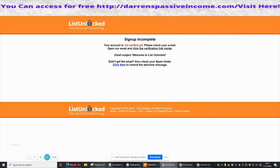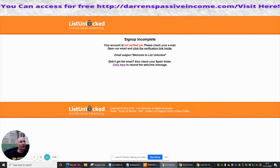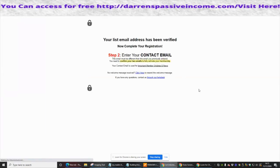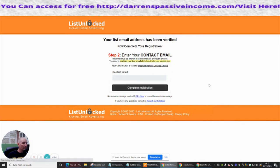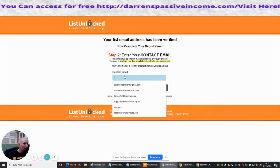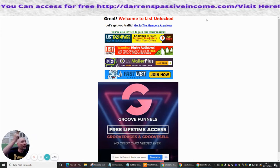So we're going to go back to List Unlocked, which is this one here. Now we need to click on here — it's asking us to verify an email address, so I have not verified it yet. We need to go back in and click on the verification link, which we're doing now. And your listing address has been verified. It says: 'Complete your registration.' And there we go — great, welcome to List Unlocked! Let's get your traffic — go to the members area.